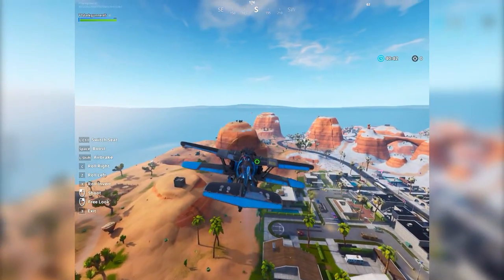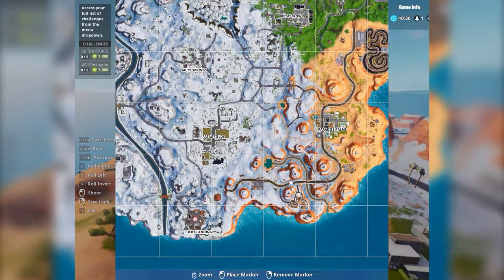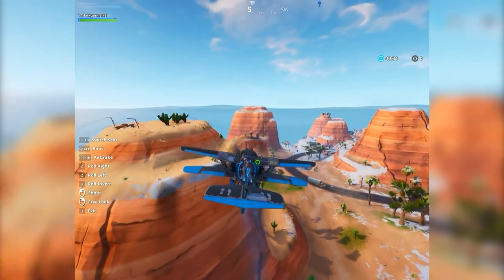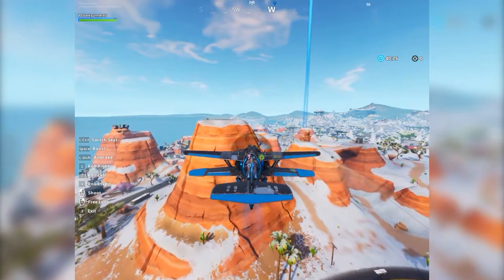The first location on the map we're going to right now is actually in Paradise Palms. It is right here on the map, which is the sundial. I'm going to be heading over to the sundial and basically showing you where and what you're going to be doing.